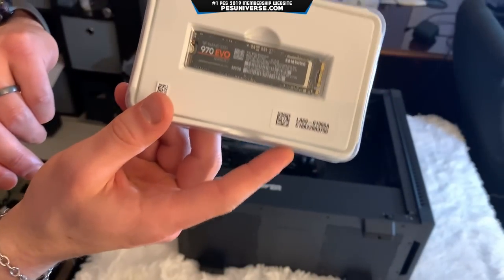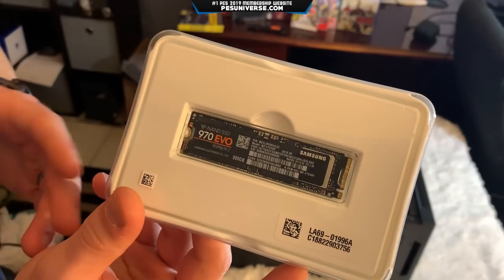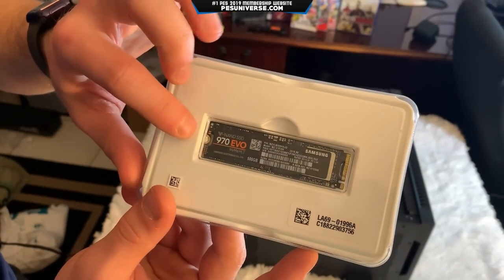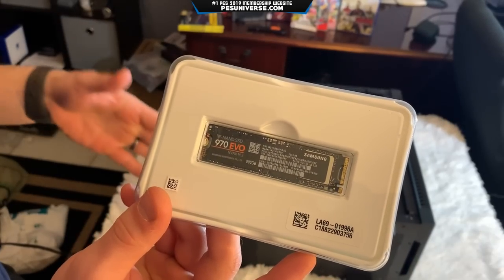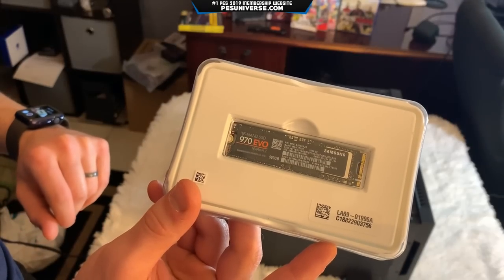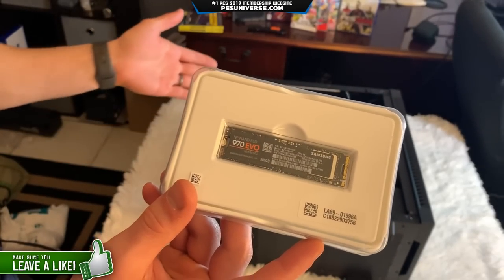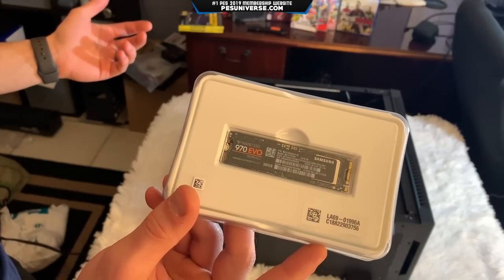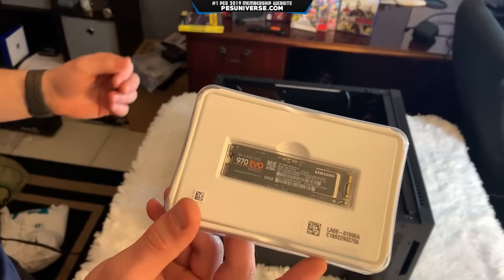This is the M.2 SSD — as you can see, it's slightly different to a normal SATA drive. You slot that in there and there's a little screw you put in the side of it that will go into the motherboard. So this goes straight into the motherboard, gives you the extra space you need, and it's a lot faster as well. I'll take you on and off the stand so you guys can see where I'm going and what I'm doing.